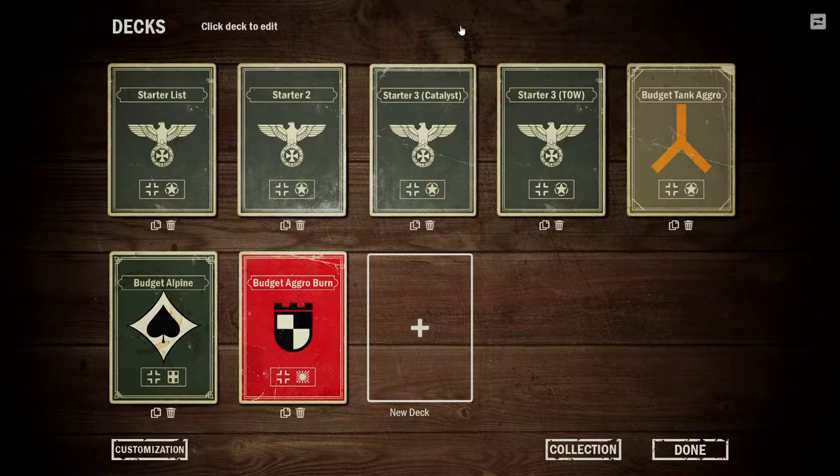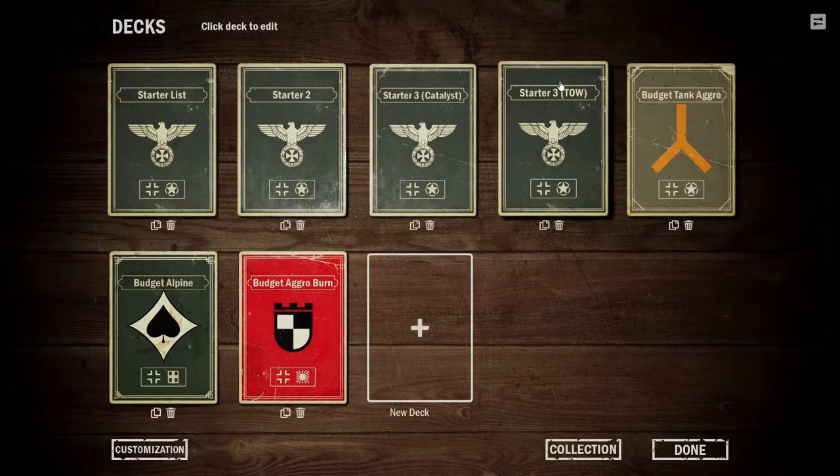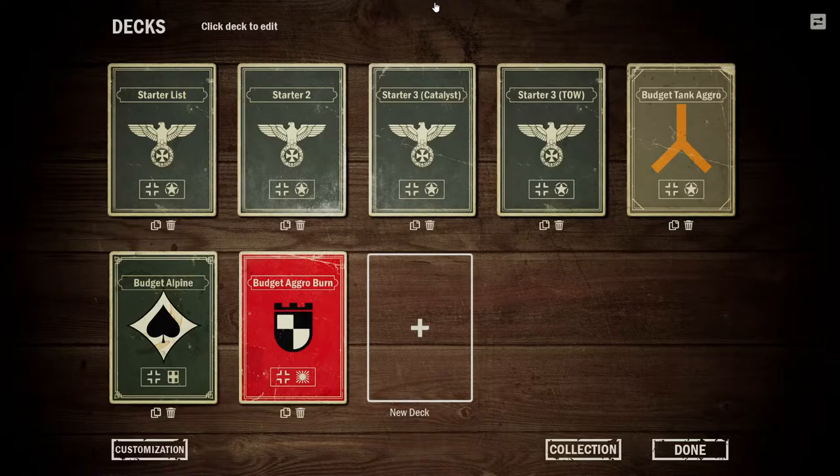For today we are going to take a look at purchasing two options: either buying the Theaters of War campaigns or the Catalyst mini expansion, and then using those cards in order to upgrade our deck further. Now it is important to note, since this is aimed at new players, what are Catalyst and the Theaters of War?